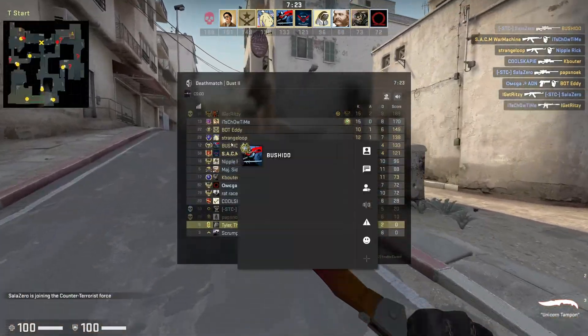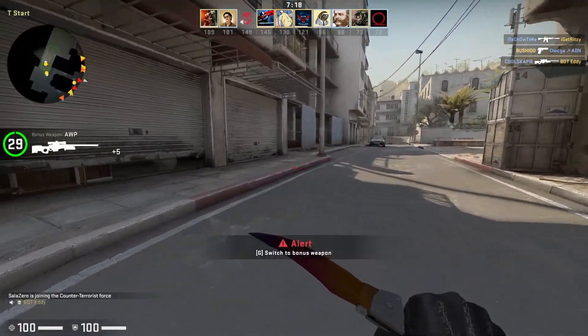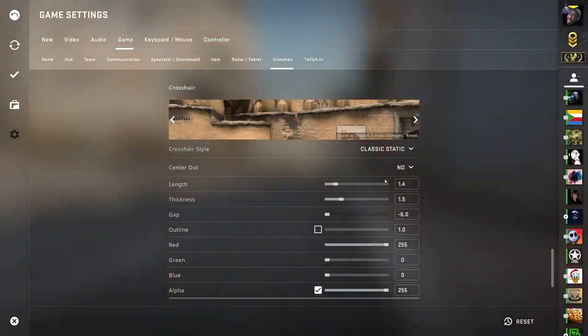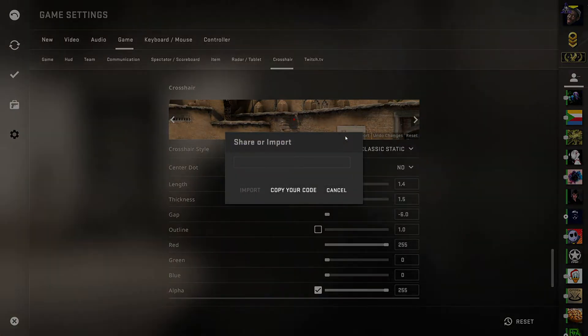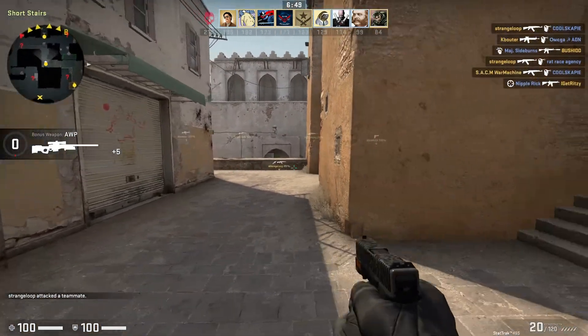I'll go ahead and click on someone here, copy their crosshair — and I've suddenly got a different crosshair. The usual way to get back to your normal crosshair is to go to Escape > Settings and put all the settings in once again, but there's a much easier way. Simply click Share or Import once again, and this time instead of clicking Copy Your Code, simply click the text box, Control+V to paste — or right-click and paste — then click Import. You'll see your crosshair appears, and if we close out of that menu, we can see our crosshair in-game.